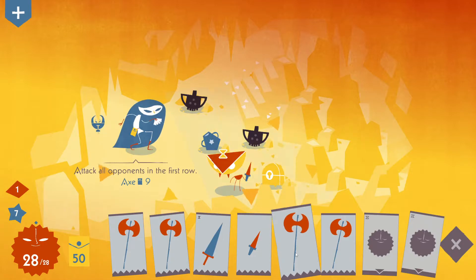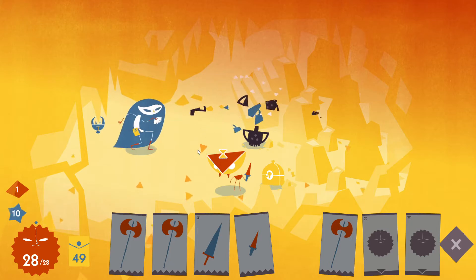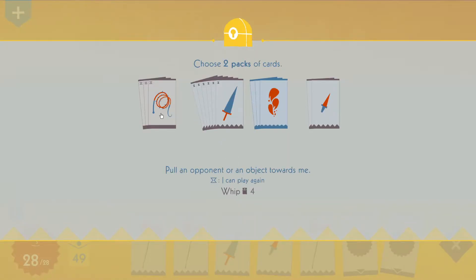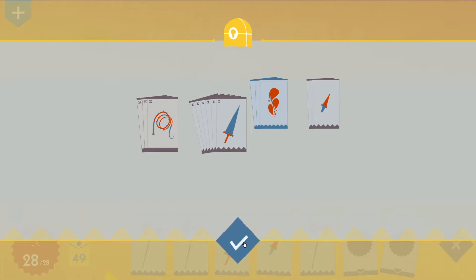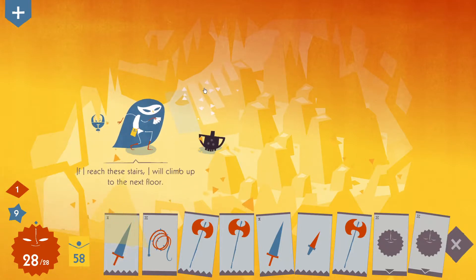Why am I using an axe for this? Because we have so many axes. Then get the cards. We have 13 swords in the deck, 49 cards. It is important to draw swords often for us, so I will do it.